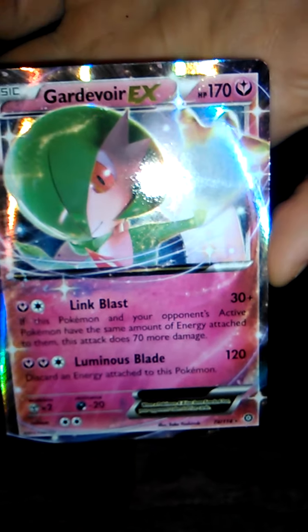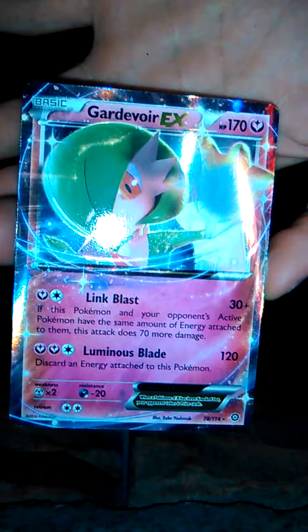Oh my goodness — I just realized this whole opening has been upside down! Is there enough natural light to see that? Look at that — a Gardevoir EX! That is good, because these Dollar Tree packs usually — well, with me I never get any good luck, but that is awesome. And I just realized that was Steam Siege. I didn't bring any sleeves — okay, we'll set that right up here.